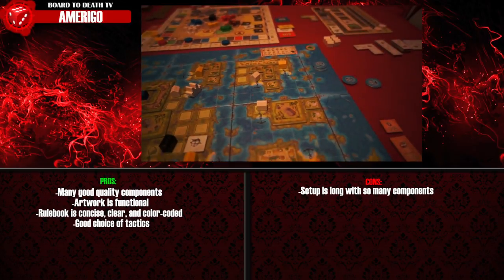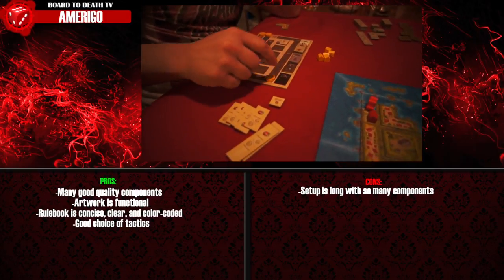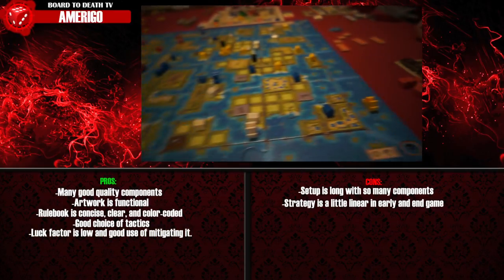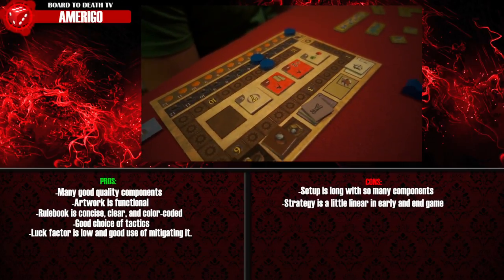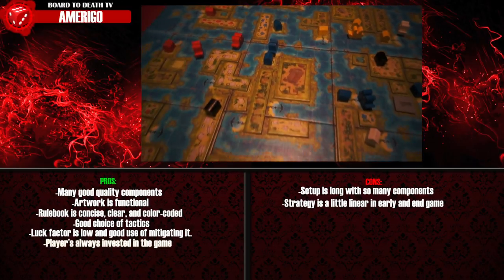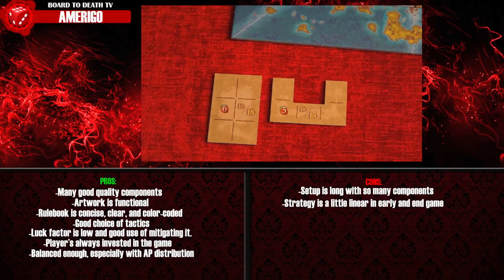Once the game gets going, it plays fairly well with some choice of tactics — but that choice matters more in the middle of the game than at the beginning and end. In the beginning, you'll want to move your ships as much as possible to get your trading posts up, collect commodity tokens, and build before other players. At the end, all the islands will be discovered and you'll never again use your move ships action. So the game does have this linear subcurrent strategy under the guise of choices. Luck is kept to a strict minimum, based mostly on what colored cubes come out each phase, but you can plan ahead by ending your move on a color should you need that action in coming phases.